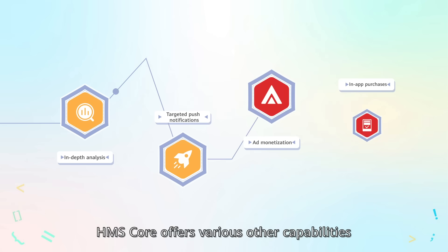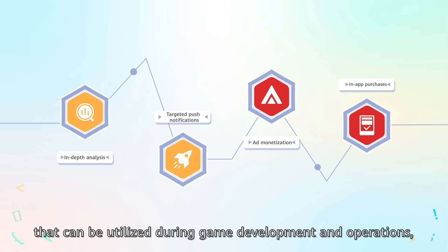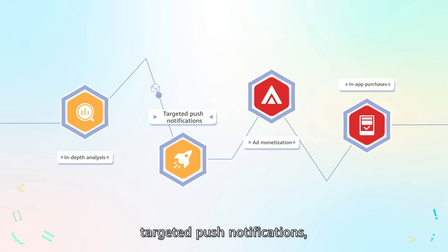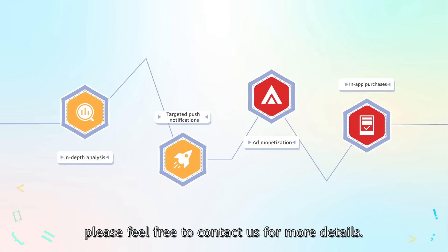Last but not least, HMS Core offers various other capabilities that can be utilised during game development and operations, including in-depth data analysis, targeted push notifications, ad monetisation, and in-app purchases. If you're interested in any of them, please feel free to contact us for more details.